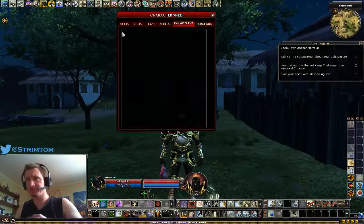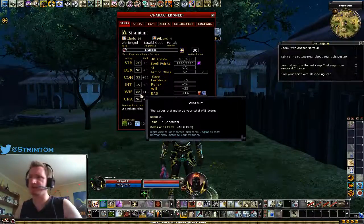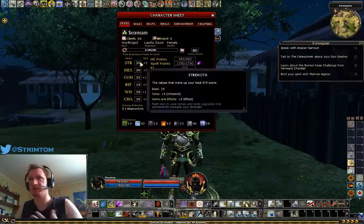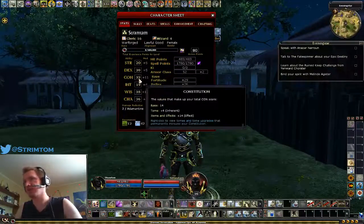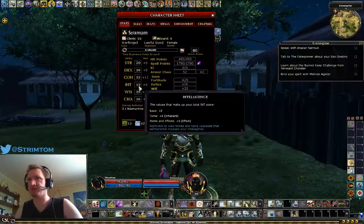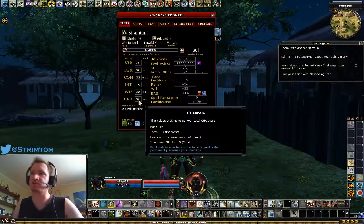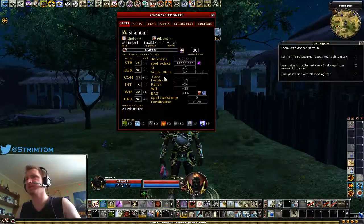Starting with stats: all that matters is Wisdom. Start with as high Wisdom as you can and put all your points into Wisdom. The rest of your stats don't matter because you don't have anything else that's based off feats. I have some Strength for carrying, some Con for health, some Intelligence for skill points, but it doesn't really matter. Charisma is nice as a secondary stat, so playing as a Human or a Drow is good because you get higher stats.